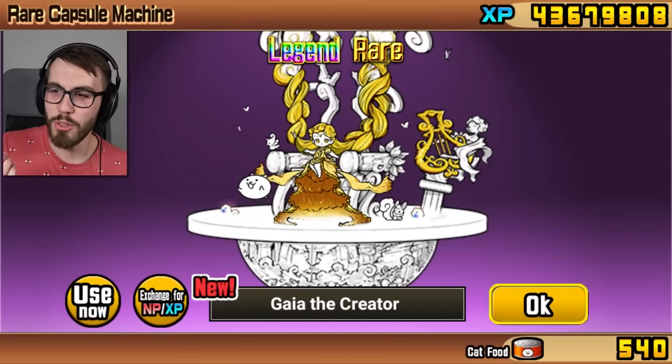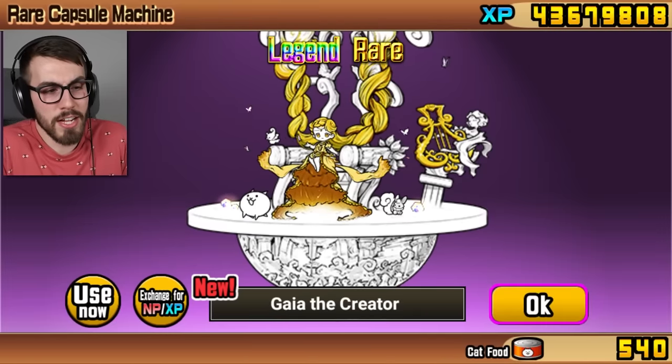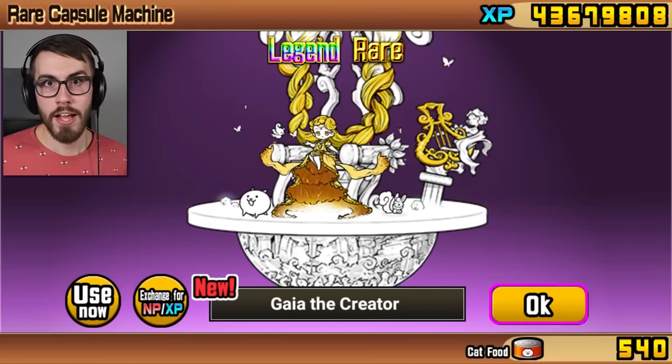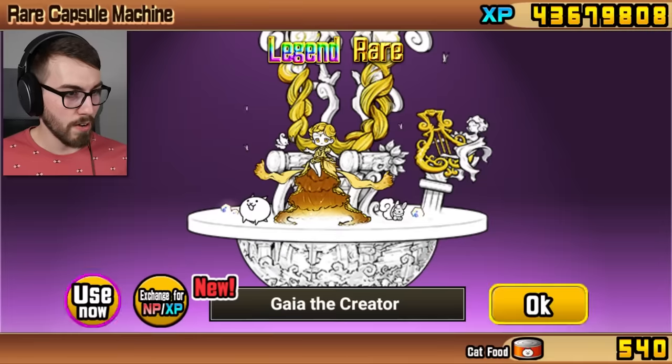Wow. And to think, I could have spent hundreds of dollars and not gotten her instead. I don't even know anything about Gaia the Creator — I just thought it would be cool to have another legend rare. And just FYI, when the next Nico Luga event comes around, I'm probably gonna do this same thing, because after spending like a thousand dollars, it would be kind of nice if I actually got them all.